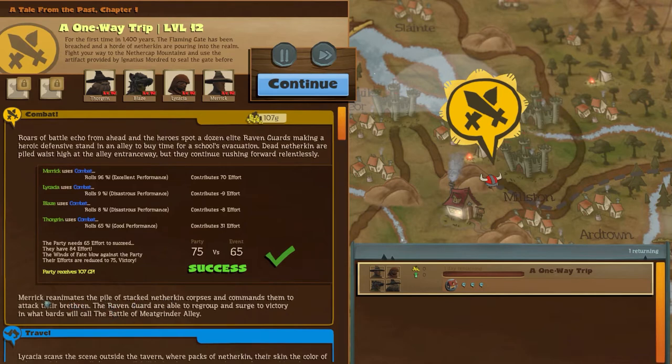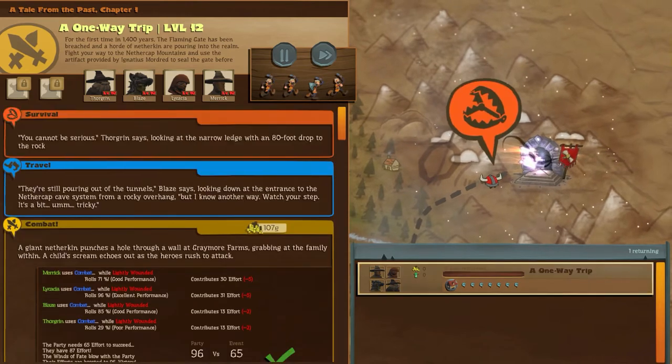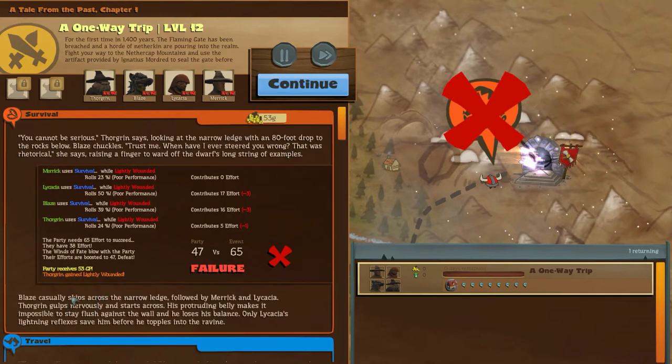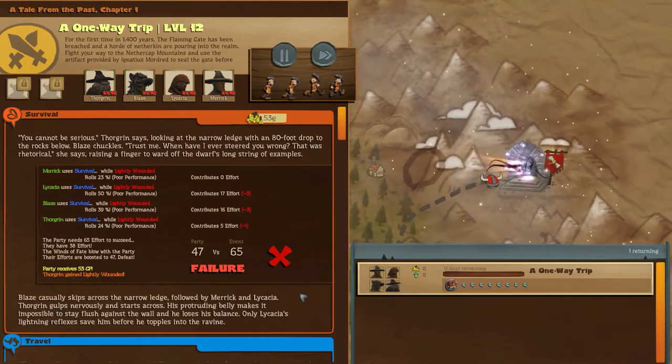Success! Merrick reanimated the stack of dead and commands them to attack the other dead. That's very good - helpful. We've made it to the portal, it's time to go inside. A survival roll - it was a narrow ledge we've got to walk along. We fell off. Someone got wounded, that's a bit of a shame, but no mind. We'll carry on into the nether portal. It's a one-way trip.